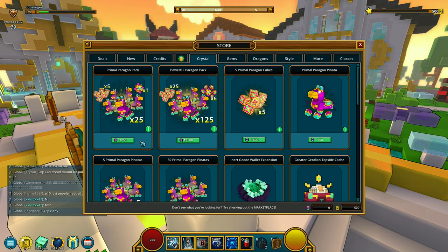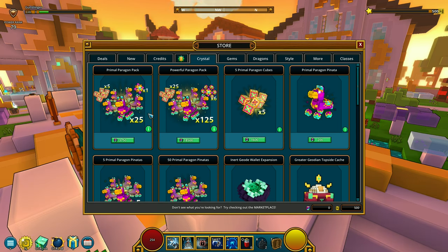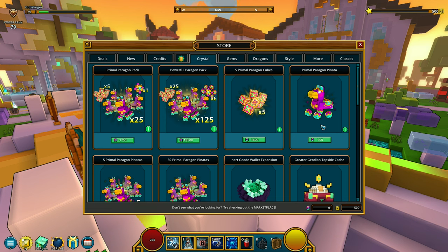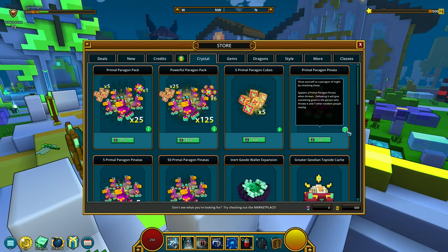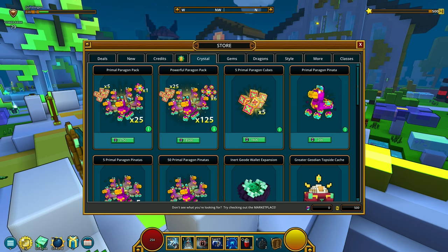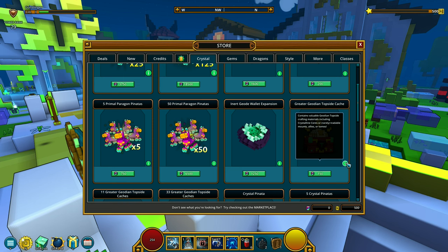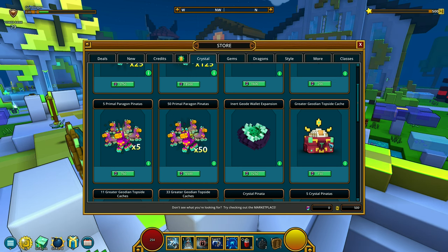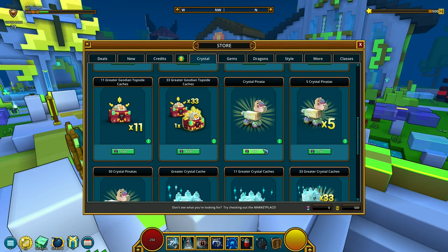Moving on to the crystal tab — is this a piñata? Yes, it contains 25 Primal Paragon piñatas. You summon a piñata and defeat it to get loot, and you can share it with other people nearby — it gives rewards to the thrower and 7 other random people. I think this Greater Godian box is a gacha for items: crafting materials, crystalline cores, tradable mounts, allies, or tomes.